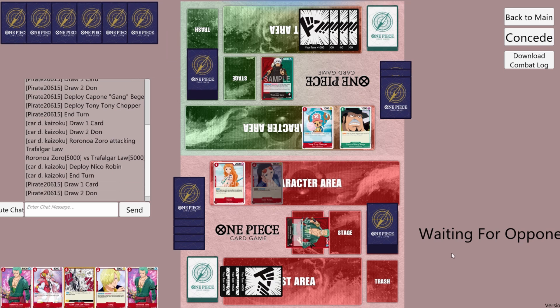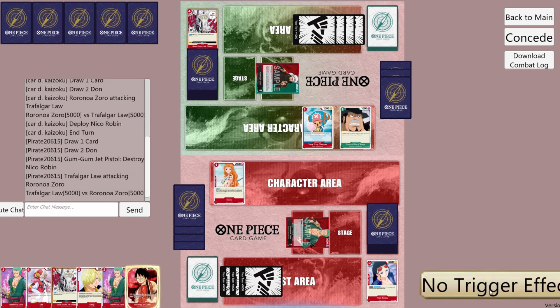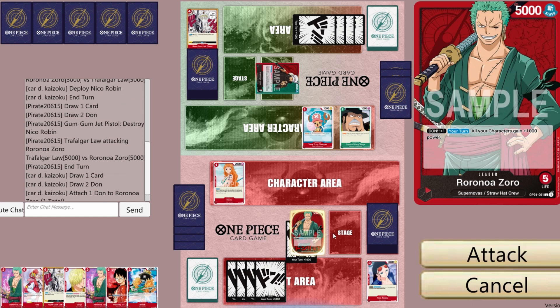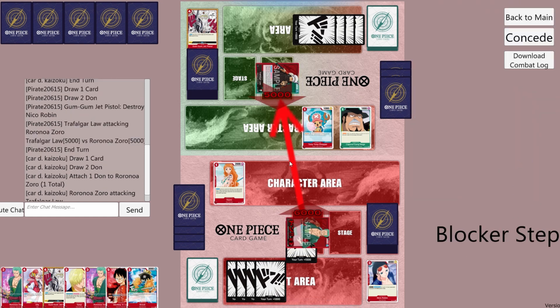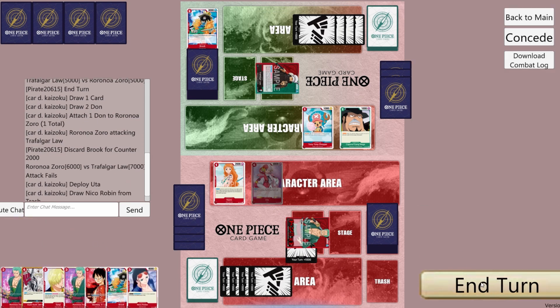They have to answer Robin or it's going to be hard for their deck to build a board. They Jet Pistol at Robin. They attack our leader with Law for 5k — we'll take. We'll do 1 down on leader and attack Law for 6k. They counter for 2k.